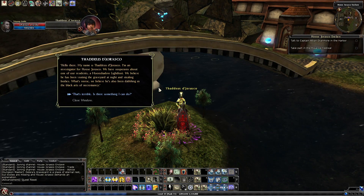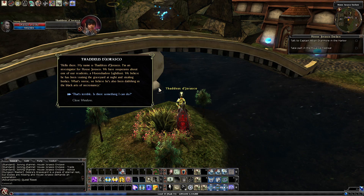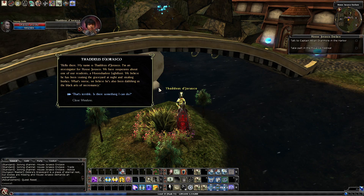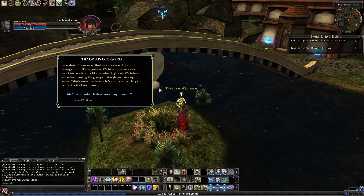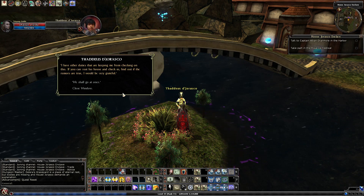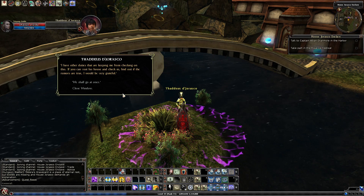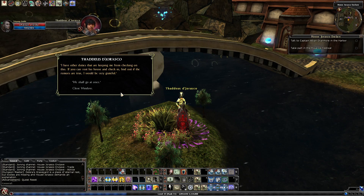Hello there, my name is Thaddeus the Jurasco. I'm an investigator for House Jurasco. We have suspicions about one of our residents, the Moonshadow Lightfoot. We believe he has been visiting the graveyard at night and stealing bodies. What's worse, we believe he's also been dabbling in the black arts of necromancy. That's terrible — something I can do? I have other duties keeping me from checking on this. If you can visit his house and check in, find out if the rumors are true, I would be very grateful.